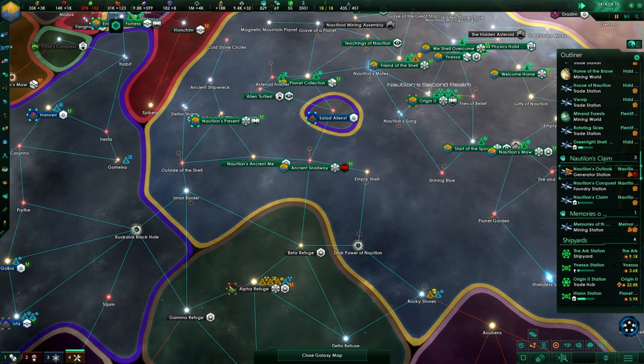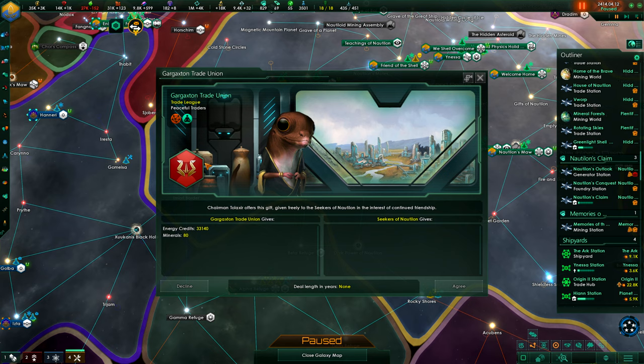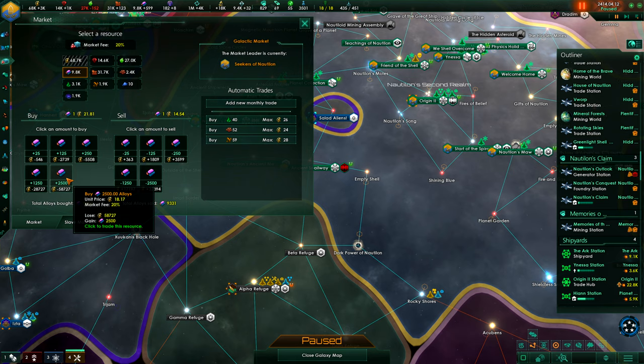Incoming transmission! A diplomatic proposal — wow, they want to give us tons of energy credits. We don't say no. When in doubt, we'll just spend tons and more tons of energy credits on the lois. That's always helpful.